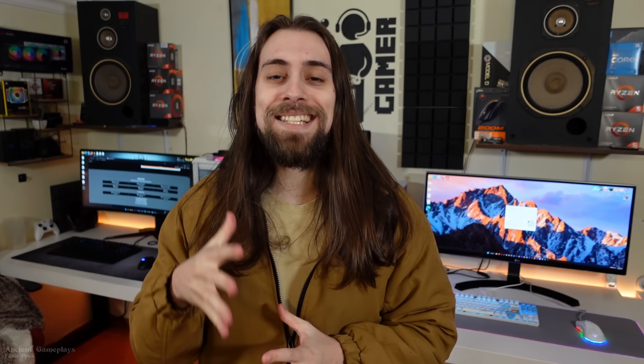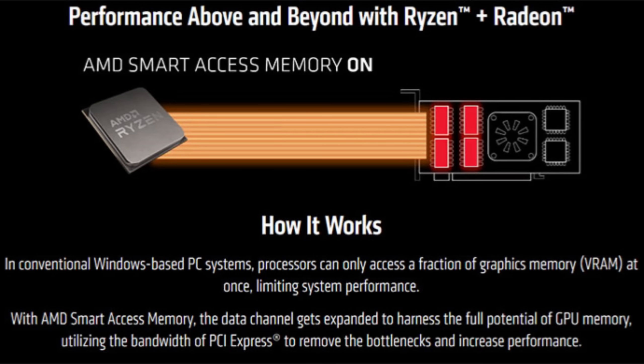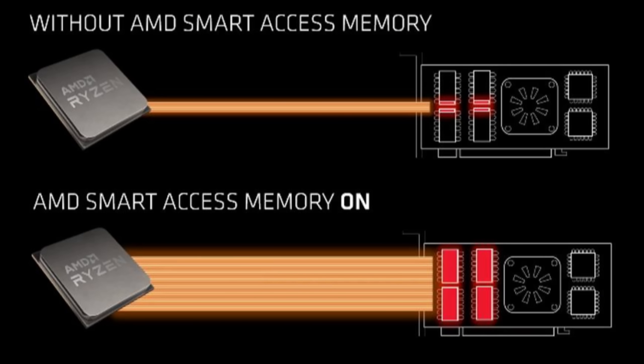The first thing I want to talk about is Smart Access Memory, which basically enables the CPU to access the full amount of VRAM on the GPU. Instead of being limited to 256 MB per call, it can actually do one call with one gigabyte, two gigabytes, three, four, five — even 20 or 48 gigabytes — the call has no limit in terms of VRAM. If a game needs to do a call for two gigabytes, it would previously have to do eight calls of 256 MB. Now it can just do one call of two gigabytes, which should help performance or at least boost it in some scenarios.